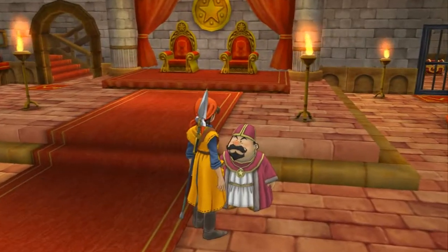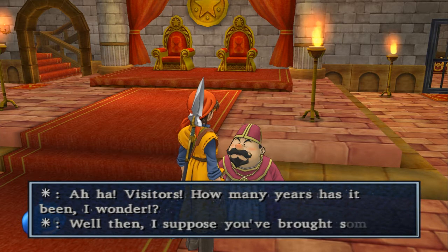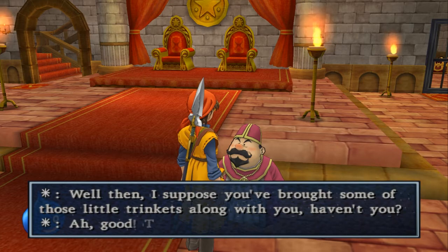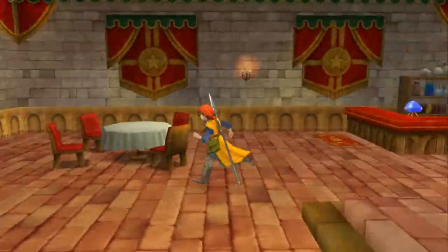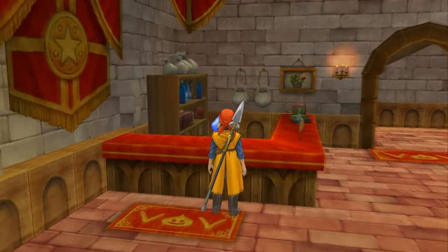Can I speak to you? Aha, visitors! How many years has it been? Trinkets? Yes. Take them to the princess at once — she will be delighted. You can find her upstairs. Well, he's obviously talking about the mini-medals, but that hasn't exactly been revealed to us just yet.